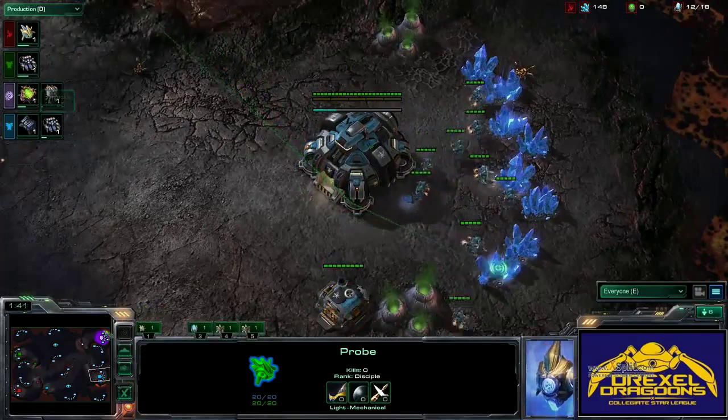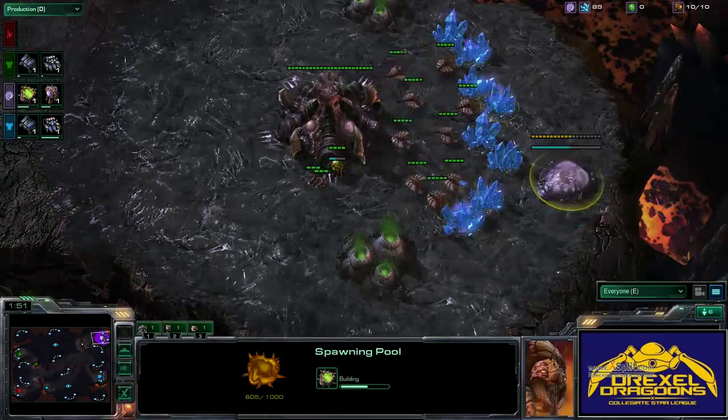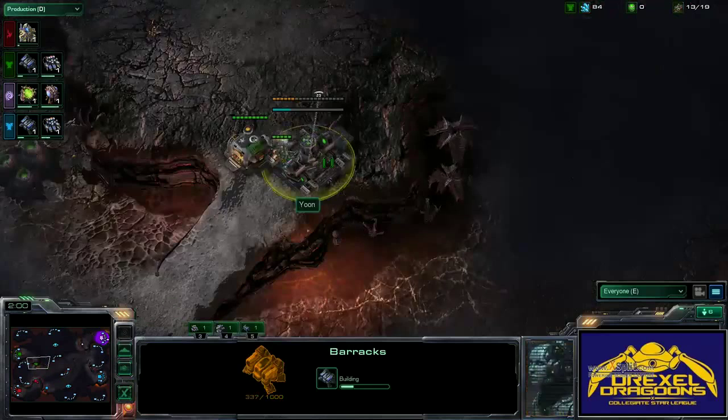The spawning pool will go down for the Zerg player on 10 supply — or probably 9 supply. It looks like he's going for a 9 pool here. Actually, I think that's a 10 pool. Either way, an early pool.